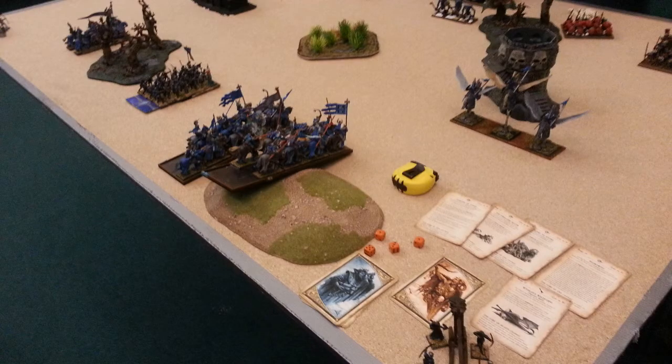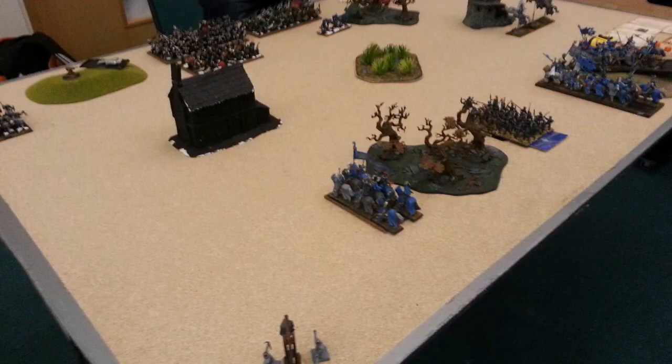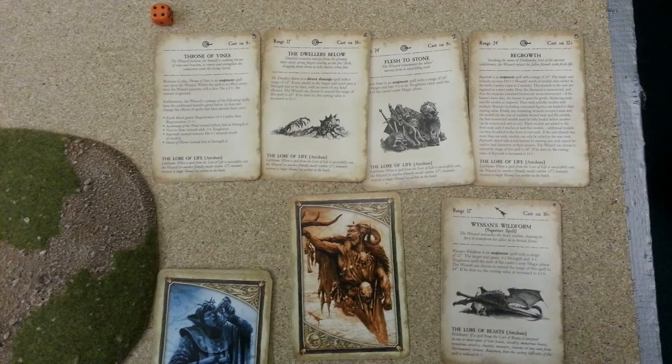Welcome to another battle report where Bretonnians face Orcs and Goblins. For my deployment, on the bottom right there's a trebuchet, then on the hill a unit of nine Knight Errants with a Paladin, then a unit of nine Knights of the Realm with the Fey Enchantress. The Damsel is with the Knight Errants with the Paladin.